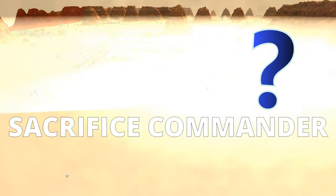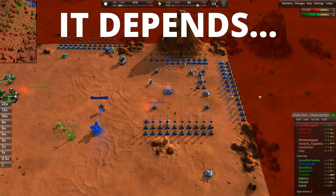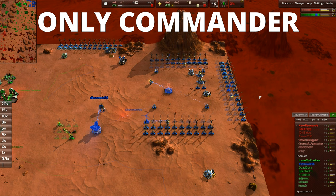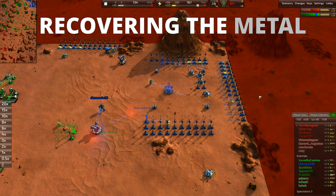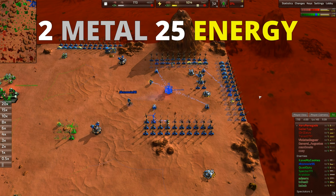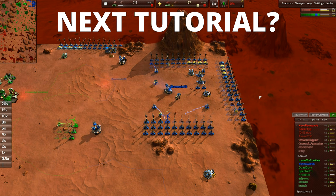The question is: should the player sacrifice his commander and use the metal from his remains to fund base construction instead of relying on aid from other players? That depends on a few factors. First, there are no units or defenses protecting the base, meaning the commander is the only backup if an enemy raid comes in. Second is his extra build power and the time it takes to recover metal from his remains. Third is the ongoing income generated by the commander himself — not large, but it amounts to quite a bit over time.